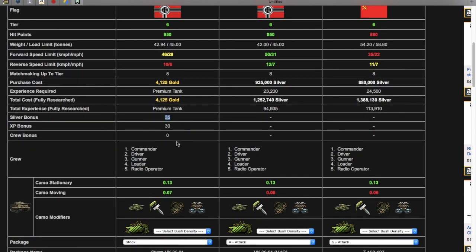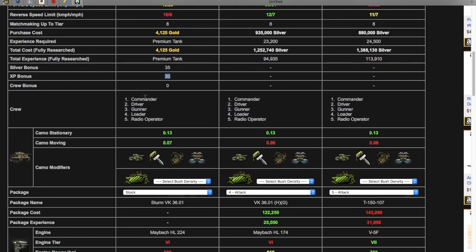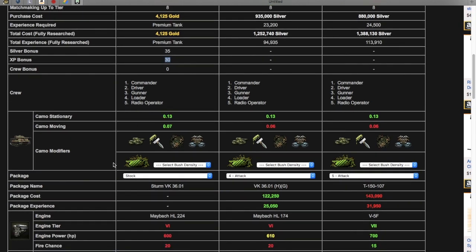The Sturm has a 30% silver bonus, a 30% XP bonus, and it comes with a full crew: commander, driver, gunner, loader, and radio operator — like a lot of tanks do, but some tanks don't.